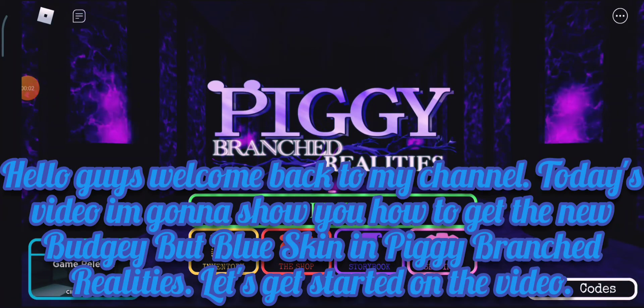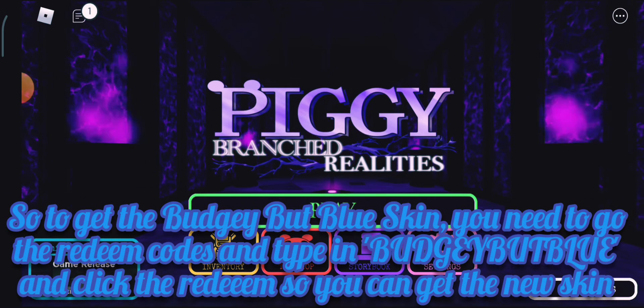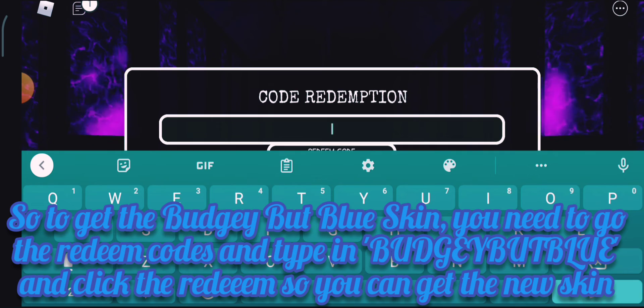Hello guys, welcome back to my channel. Today's video I'm gonna show you how to get the Budgie But Blue skin in Piggy Branched Realities. To get the Budgie But Blue skin, you need to go to the redeem codes and then type in 'Budgie But Blue' and click redeem so you can get the new skin.